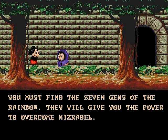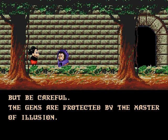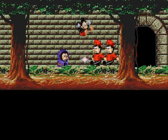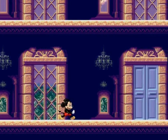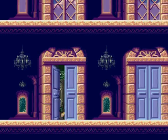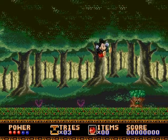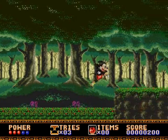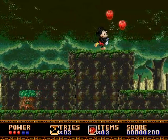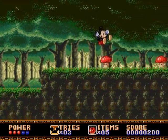You find this castle and go into it, and there are seven levels with seven doors in the castle, each area being a different level layout altogether. The first level is in the forest, the second level is like a big toy store with giant toy soldiers and stuff. Each level's got a boss at the end of it — beat the boss, you get a gem. Get all seven gems and you can fight the end boss, which is the witch that kidnapped Minnie.